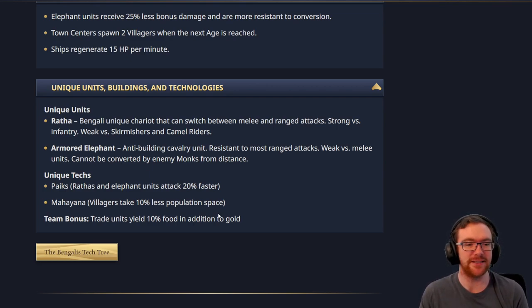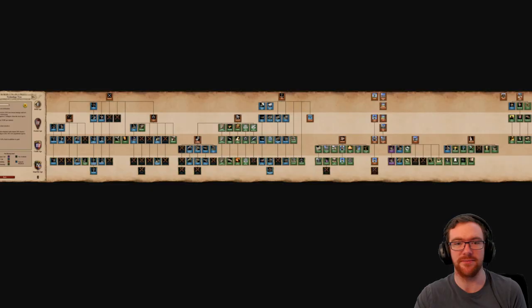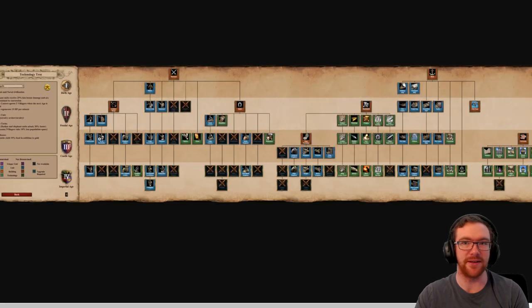Villagers take 10% less population space — that's interesting. I think with their team bonus as well it might be slightly too strong, though in 1v1s the Villagers taking 10% less population space might actually need to be checked depending on what their techs are. Like if they lack the last wood upgrade, it's not as worrying. I don't know how they make this look good in the overlay — some of it might be cut off, but I'll do my best.